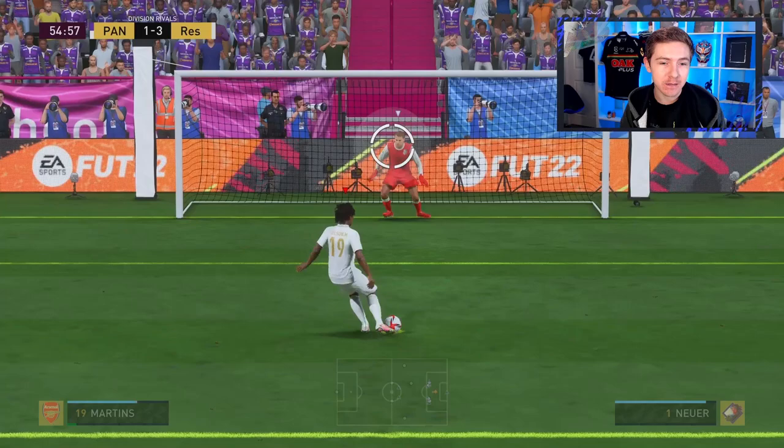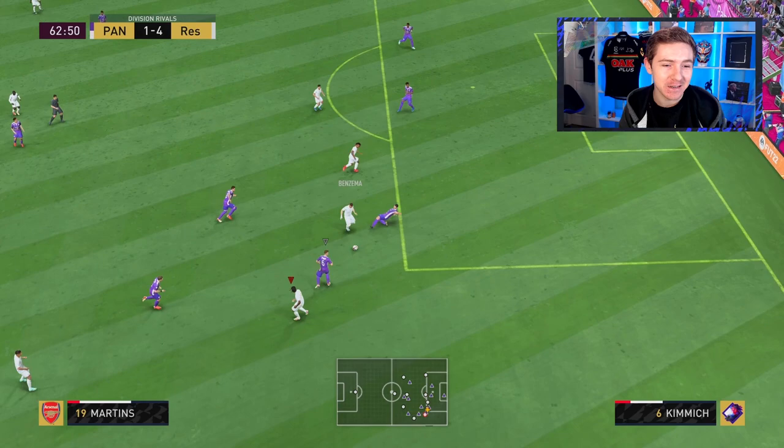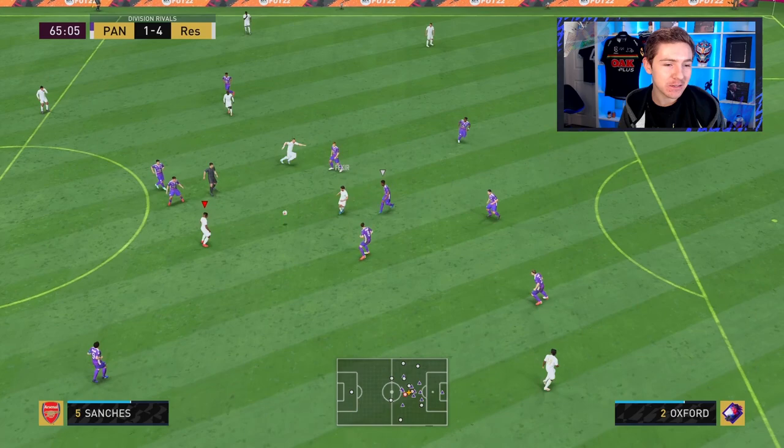A rainbow flick draws a penalty nicely. Gelson steps up, goes down the middle with a cheeky dink — job done. One thing I like about Gelson's work rates is the fact that he's all over the place, but one thing I don't like about him at the same time is his work rates because he's all over the place — if that makes sense.